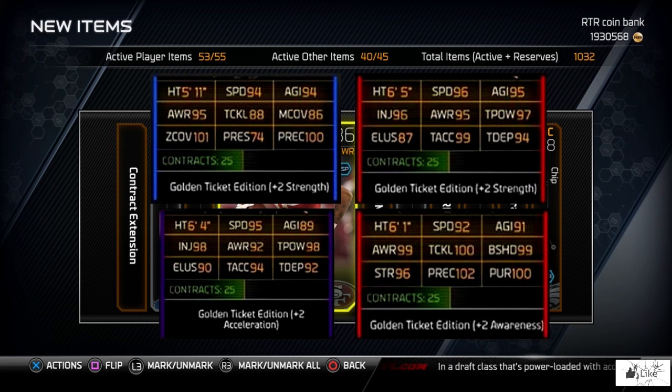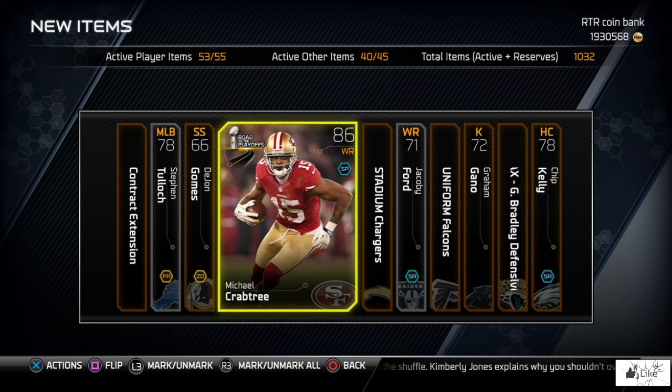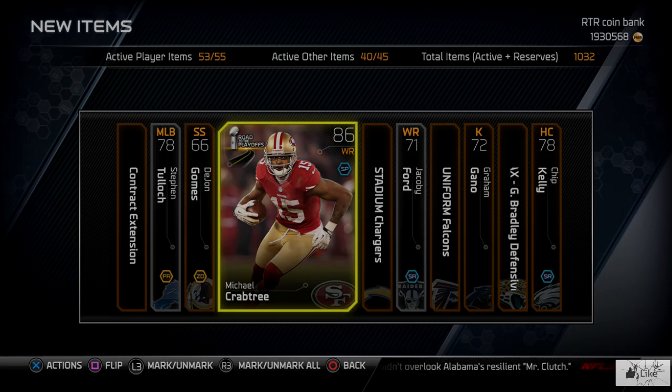You've seen all three brand new ultimate legends — Curtis Martin, Kellen Winslow, and Larry Allen — you've seen a pack opening, and you've seen the golden ticket stats releasing tomorrow. We'll have to guess who the players are and find out. Make sure you hit the like button if you want to see more, subscribe if you're new, and until next time — roll tide.